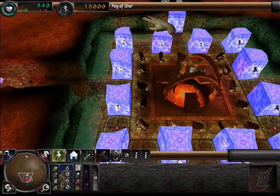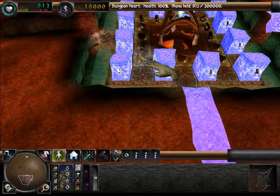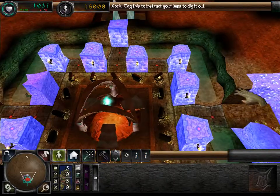Your dungeon heart will only hold a sum of 16,000 gold, so build a treasury for the excess to amass. You need a treasury to store gold.